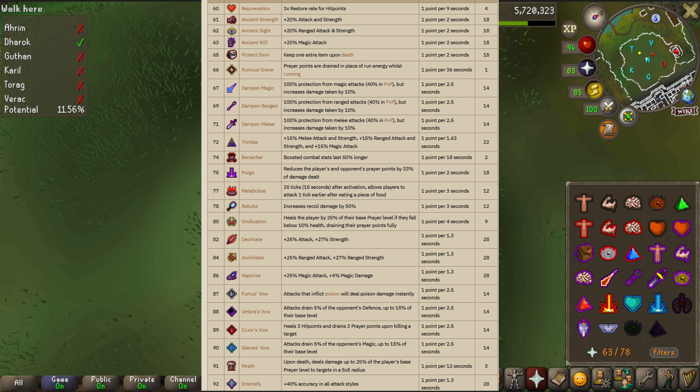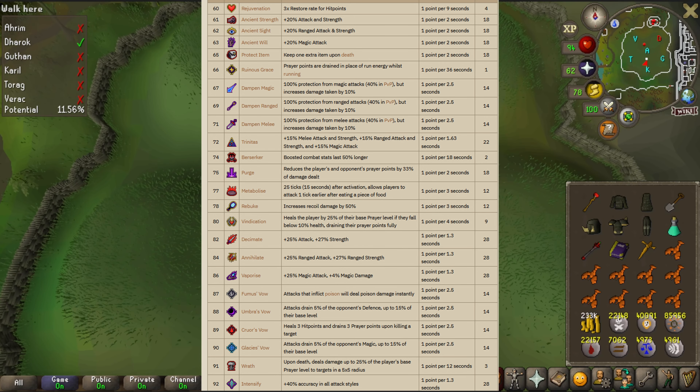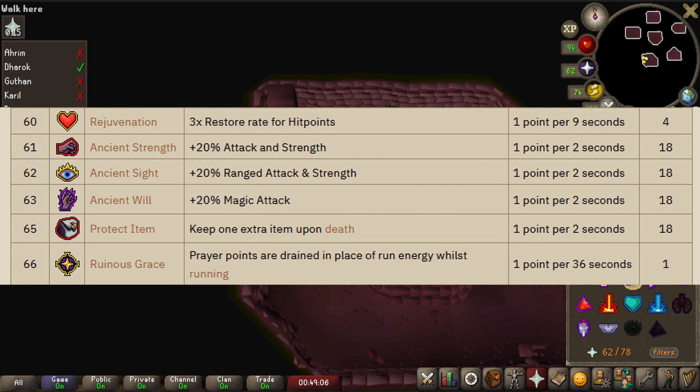In total, there are 24 prayers unlocked with this relic, and we will be going through all of them. These prayers are incredibly strong and almost all of them have some amazing uses. The first one is the Rejuvenation Prayer, which restores players' hit points at a rate of three times the normal speed.